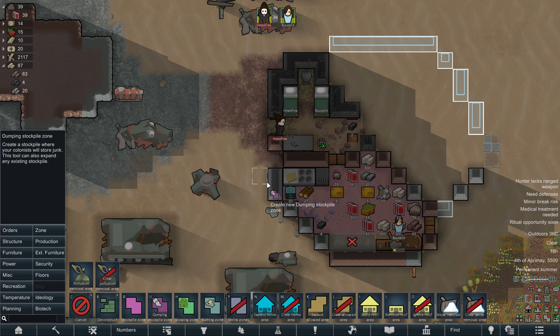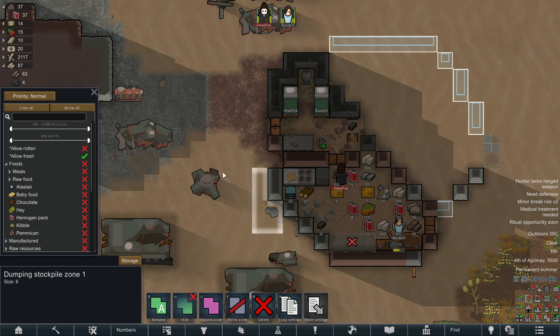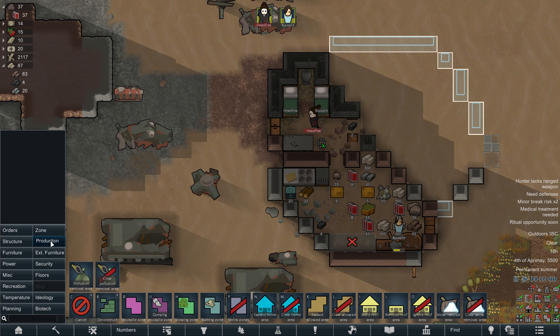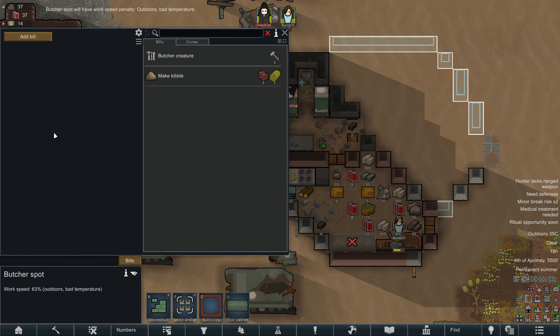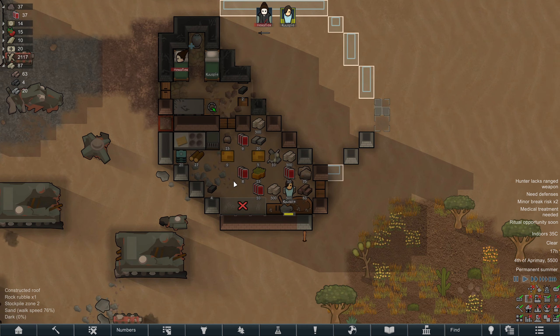I don't yet have a butchering spot or anywhere to put corpses, but we can fix that easily. We'll use this zone for corpses for now — probably not mechanoid corpses, probably not rotten corpses — and we'll just make do with a butcher spot. Our ideal legend does not mind eating human meat for strangers — we don't love it, we don't hate it. It's just meat as far as we're concerned.